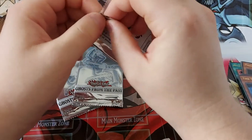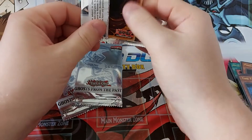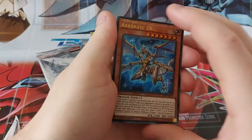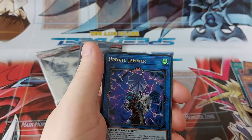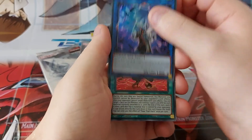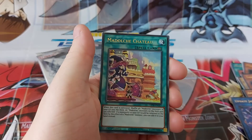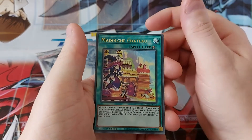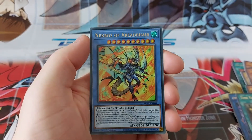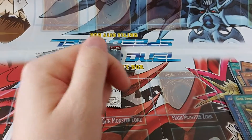It's going to be a fairly quick video about these things because I haven't got anything else to show you. Come on Ghost Rares, don't let me down! Arc Break Dragon, Update Jammer, Time Thief Hack — whatever that says, I don't know — and whatever that says as well.